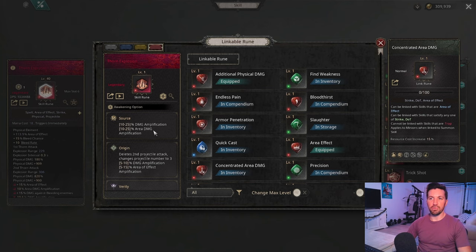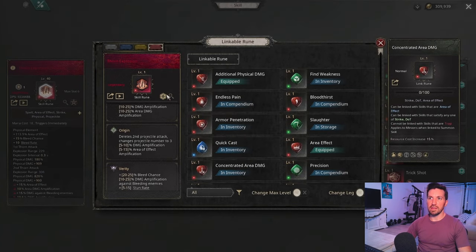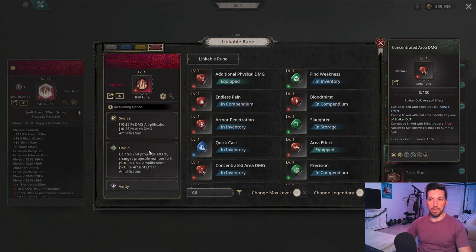The awakening we're going for is Source to get this double damage amplification — by far the highest damage option for this build. If you use Origin instead, it creates three areas rather than one, but the second large thorn attack that does really big damage gets removed. That version has potential to overlap but it doesn't happen often and is overall far less damage than Source. However, Origin is better for farming, so if you want to maximize farming go with Origin; for maximum damage, go with Source.